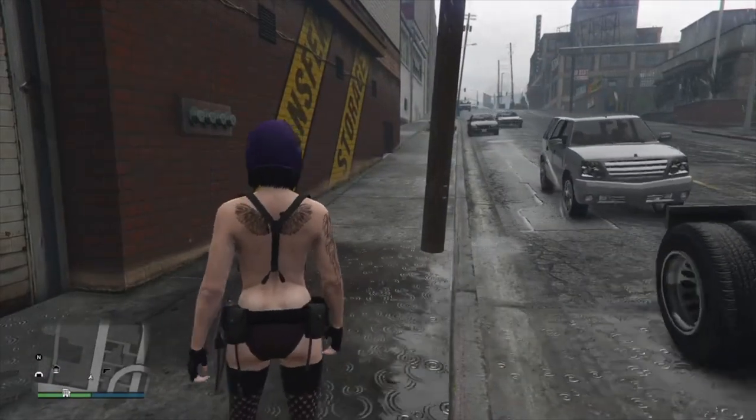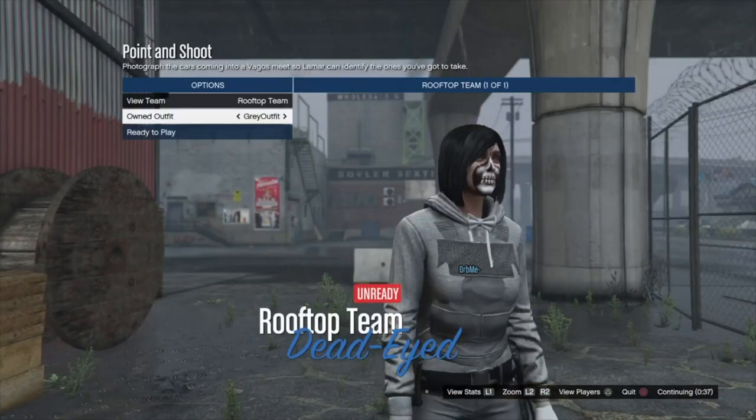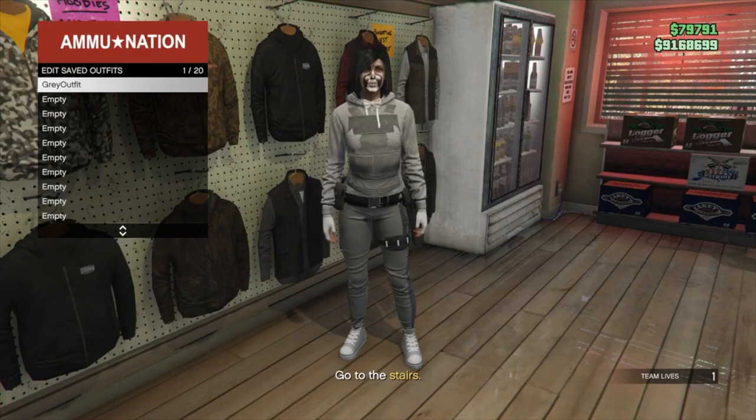Start up the merge mission Point and Shoot. When you're in the mission, go once to the right and the belt will merge onto the outfit. Save this outfit at a gun store and once you've saved it, quit the job through your phone.